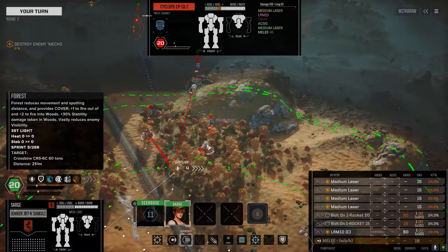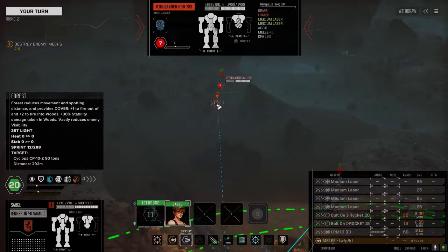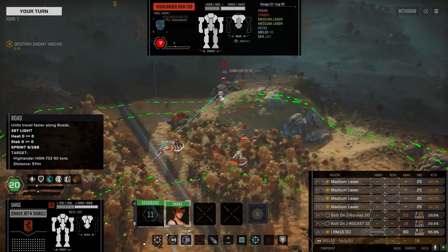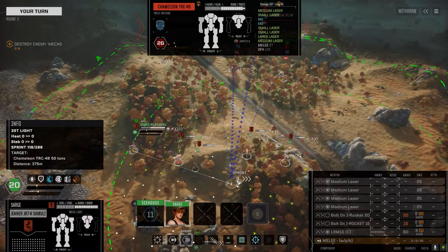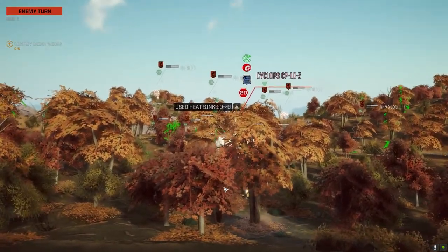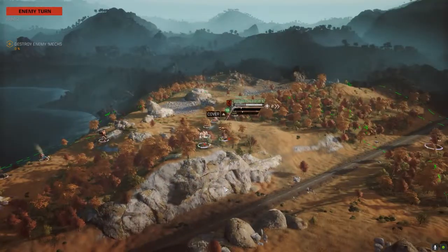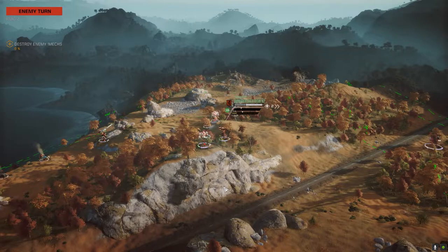We've got a PPC and AC-10 on one, and an AC-20 on another — that guy's AC-20 is probably in his left torso. The Highlander's got the LRM-20; he'll probably be staying back. The Chameleon's got a lot of lasers. I think I'm going to reserve and see what they do. It's the Cyclops first, I think — that AC-20 is too scary.